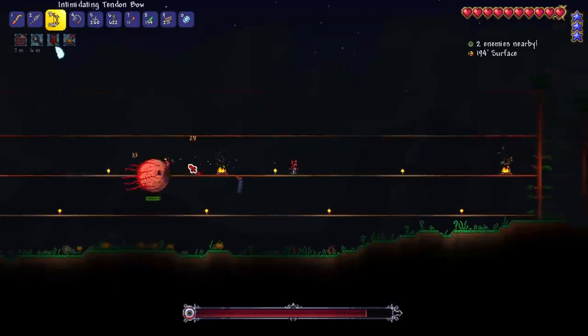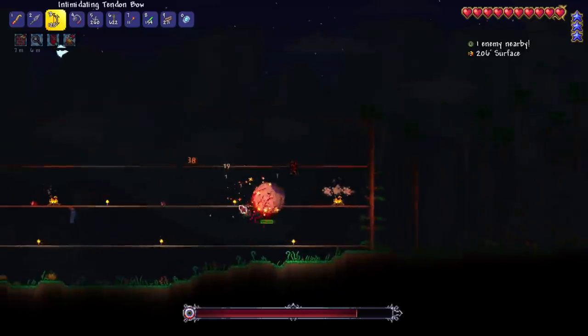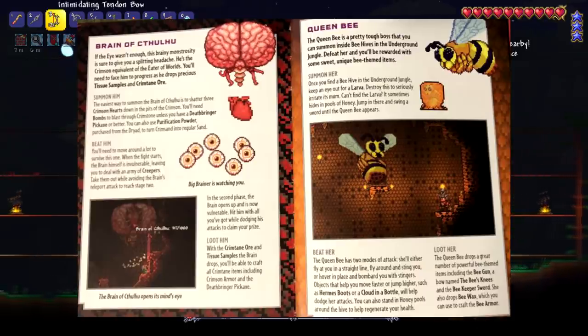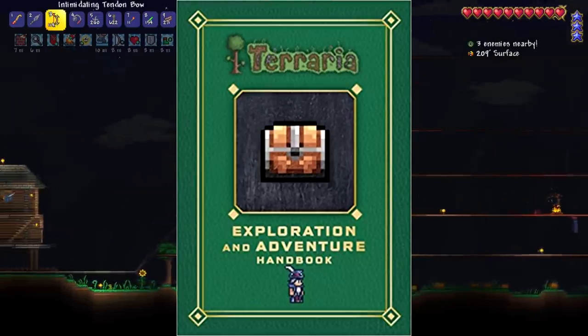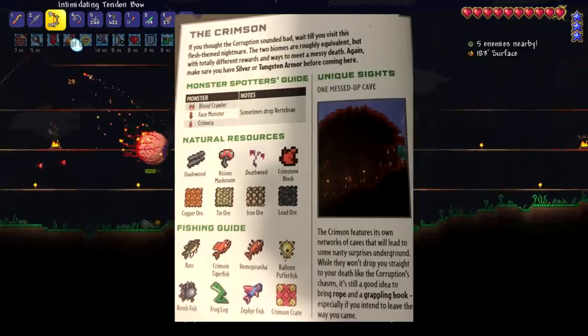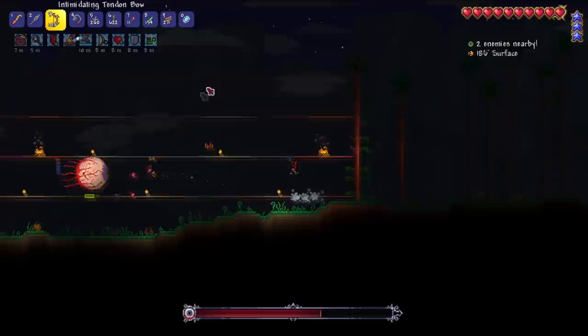For the next part of this video we're going to take a look into the second book because we're basically done with the first one. All the info we still need from the first book is the bosses section at the very end. The second book has a lot of good info about all biomes and loot you can find, including all the enemies that can spawn and the loot they drop. If you don't have access to the Terraria wiki, these books are a great alternative.